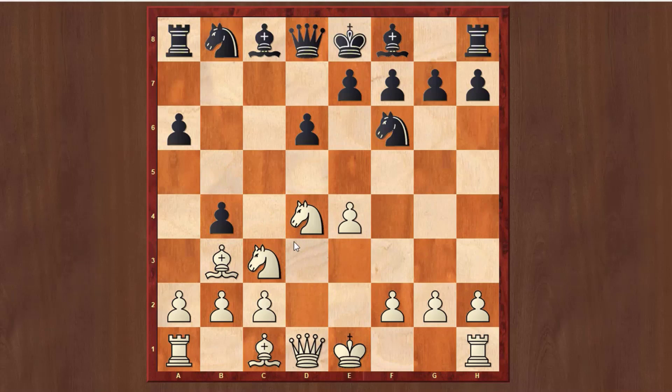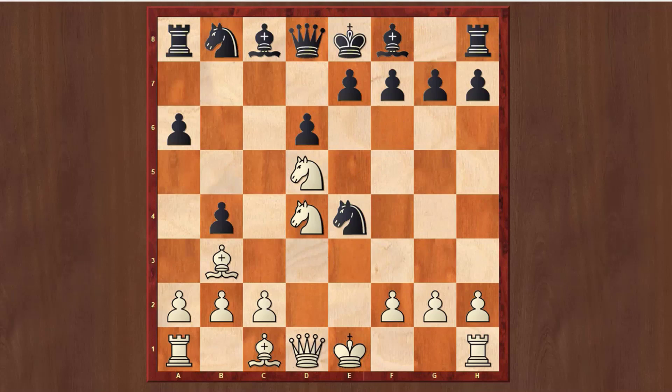If Black plays immediately b5 to attack the bishop, you should not be afraid that you might lose the pawn. Don't go back to d3 or e2 because then you've just lost one move. You have to go to b3. And now if he is so eager to take this pawn, you just go d5. Take a look at the development — White already has three pieces developed. Now if Black captures this pawn, Qf3 is a very strong move with the idea to attack f7 with the bishop and the queen, but also attacking the rook on a8.